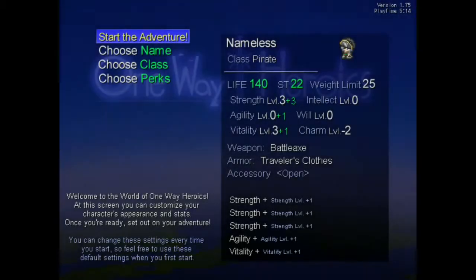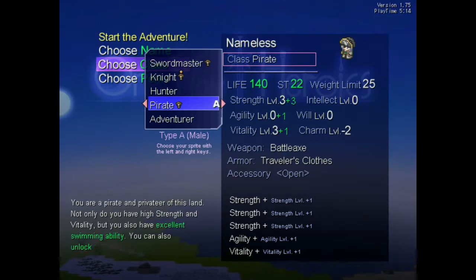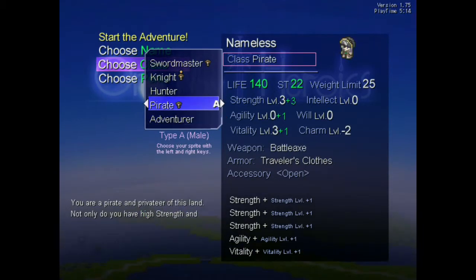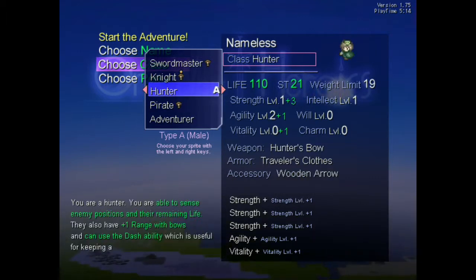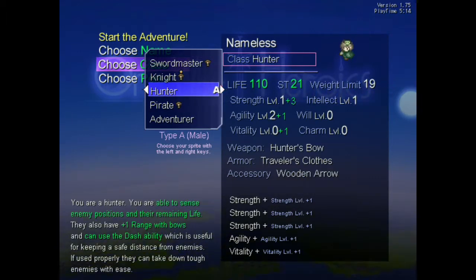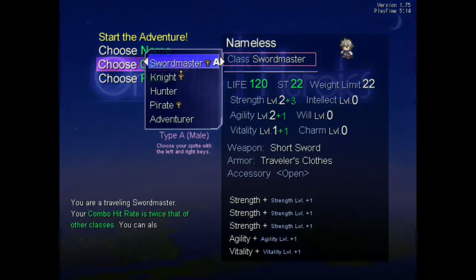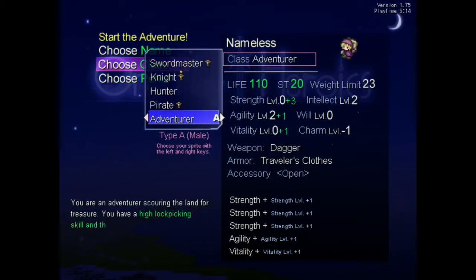There are unlockable classes and skills. After each run, which takes up to 30 minutes but usually much less, you get your scoreboard and a number of adventure points. These points can be assigned to a few things: unlocking new classes and skills such as swimming, lockpicking, or different passives, and improvements of the dimensional vault. You can store some items gathered during the last playthrough in the vault and retrieve them at the start of your next game.